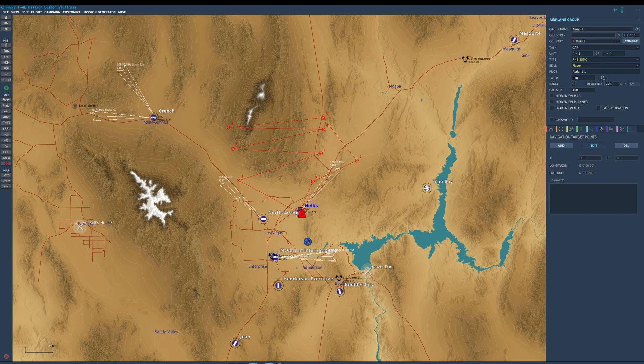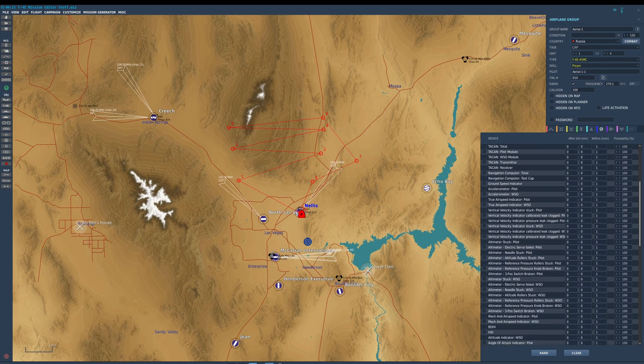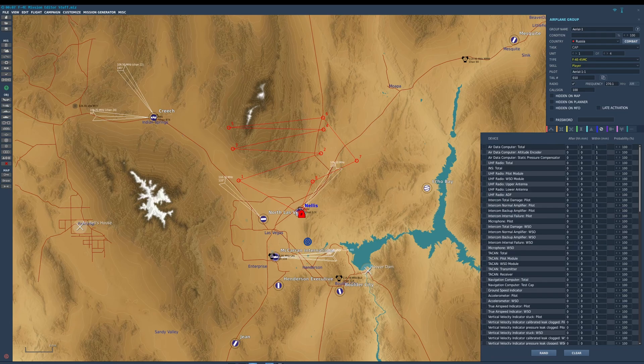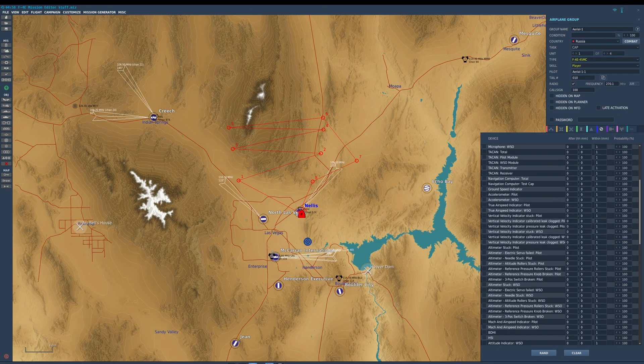The next tab over is something I am very, very impressed with — it's the failures tab. Every aircraft has this, but on release look how many failures you can trigger. This is probably the most extensive failure library in any aircraft I can think of right now in DCS, and it's available at launch. There are some aircraft that launched a while ago that don't even have this.